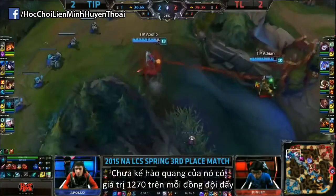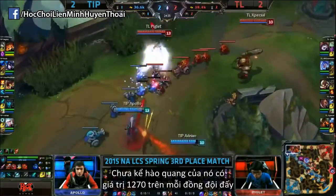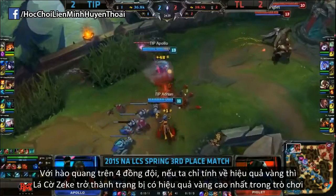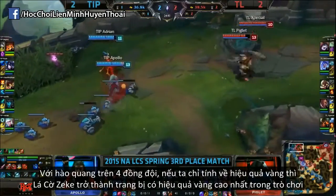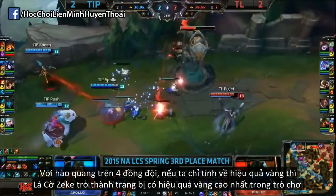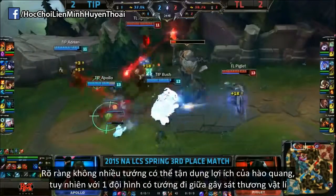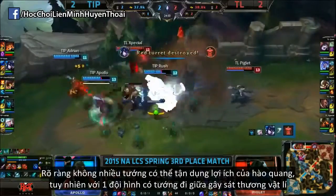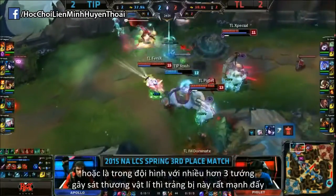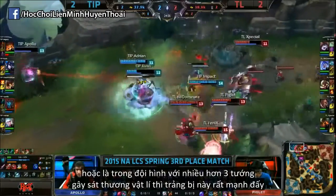Adding to the fact that the aura is worth 1270 gold per person, and with that aura on 4 people, if you are looking at the raw gold values alone, Zeke's becomes what is essentially the most gold efficient item in the entire game. Now obviously not that many champions can benefit from the aura, but in a comp with an AD carry mid, or in a comp with 3 or more AD champions, this item can actually be quite powerful.